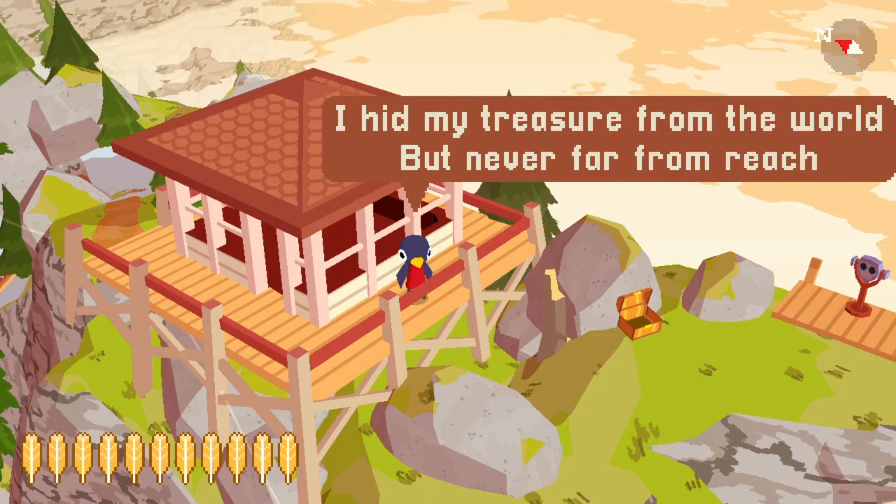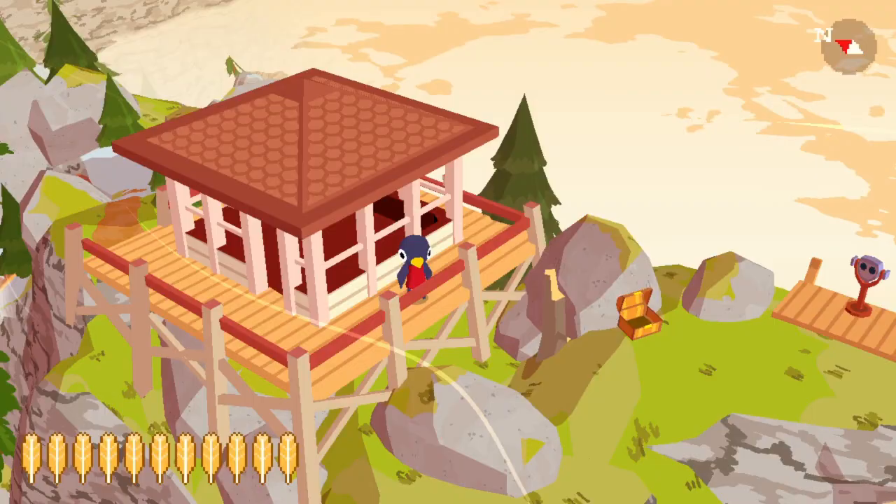It says: 'I hid my treasure from the world, but never far from reach. It rests between the mossy stones that lie upon Cid Beach.' Well, let's go find those two mossy stones.